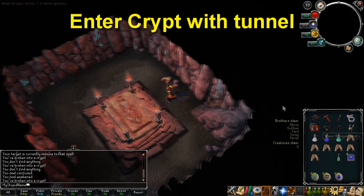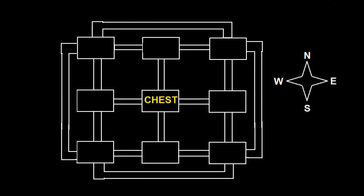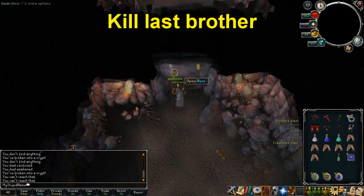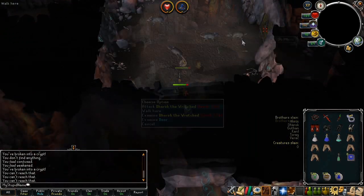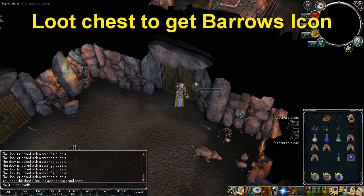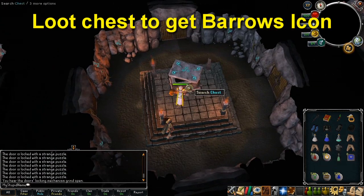Once you've killed all the brothers except the one with the tunnel in the crypt, go back to that crypt and enter it. Pause the video now to see a crudely drawn map to help guide you through the tunnels. You won't be able to open all of the doors, so make your way around until you can open one of the four doors that lead to the middle room with the chest. As you go through the doors, the last brother you haven't fought yet will randomly appear and start attacking you, so be prepared to use Protection prayers. Once you come to the door that allows you to enter the middle room, you'll have to answer a puzzle before you can enter. Kill anything attacking you in that room and then use one of the listed solutions to open the door. Once you're in the middle room, loot the chest to get a Barrows Icon, then teleport out. You can wear a Ring of Wealth whilst opening the chest to increase your chances of receiving better loot.